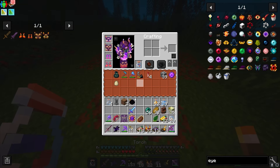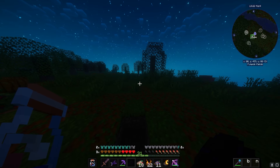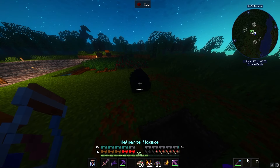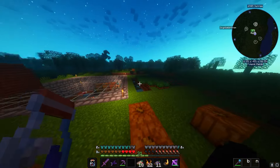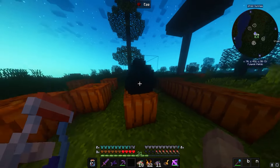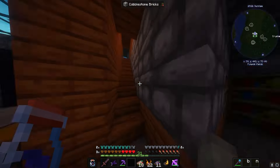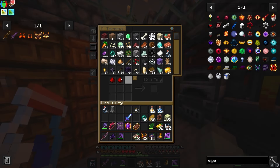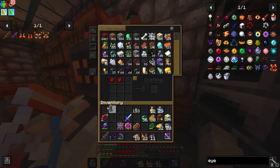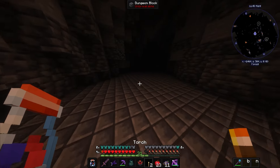We also need the mechanical fusion table which we get from getting witterite, which is from a certain boss called the harbinger - and to locate him he's in an underground structure somewhere. We need the eye of mech, which is extremely easy to craft, and I don't have redstone. Let's go ahead and put this armor on and look at ourselves - oh my goodness! I feel like I could do pretty much anything now. The egg has yet to hatch - oh, you could just break the dragon egg. It hatches in 300 seconds.